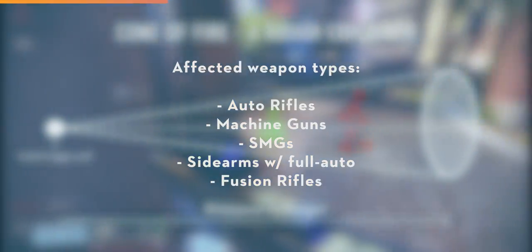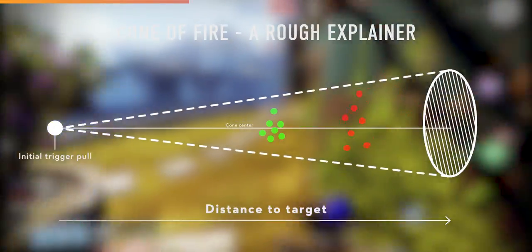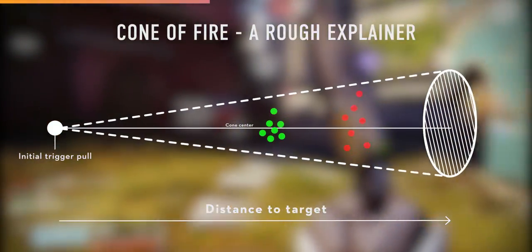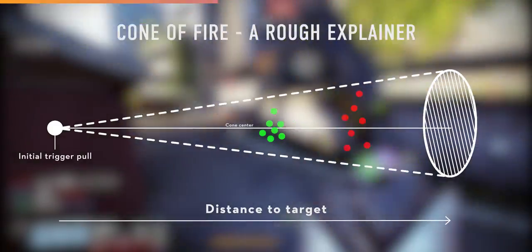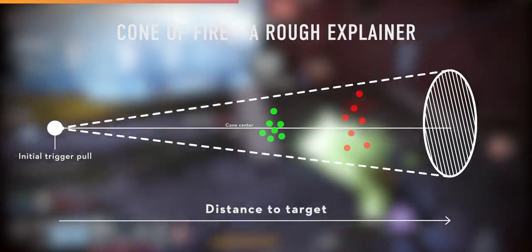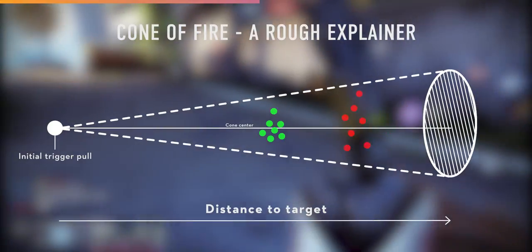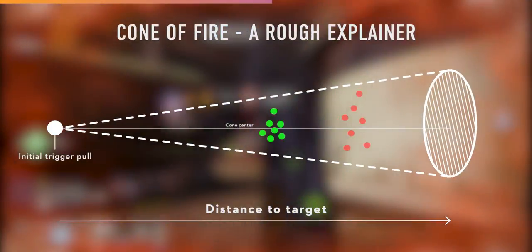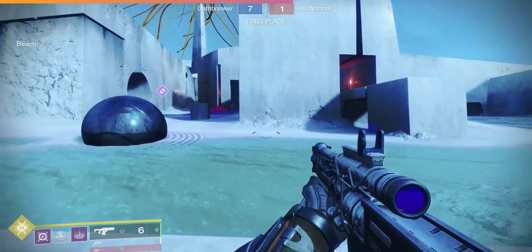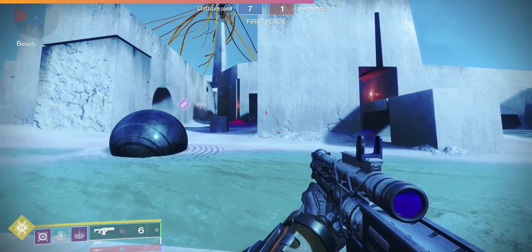All guns are affected by this to a degree, but you don't need to worry about it for single shot and lower RPM weapons because you can easily correct for deviations between shots. For fusions, what range does is it effectively tightens the cone of fire, making the bolts more concentrated in their spread. Have a look at this footage.